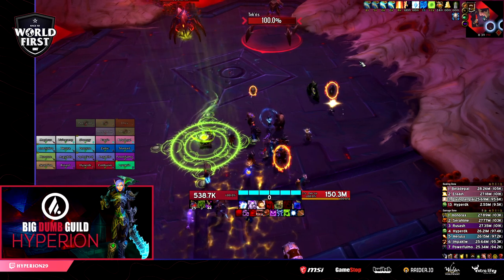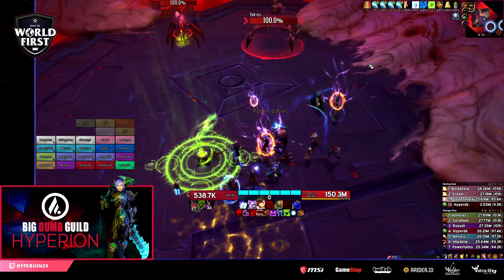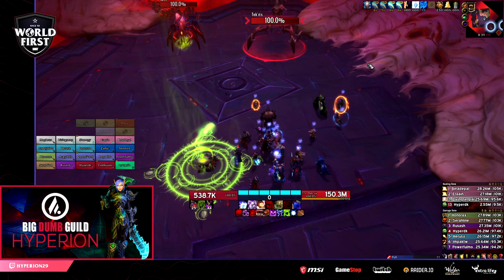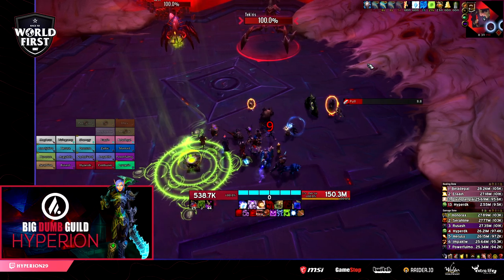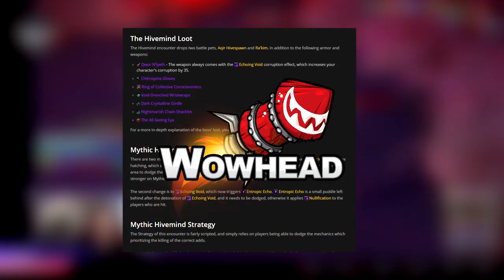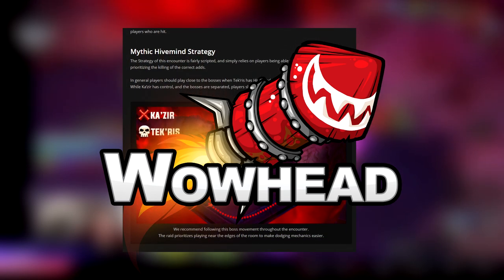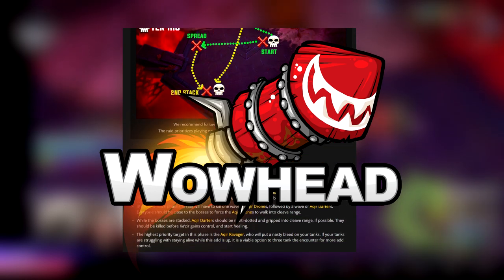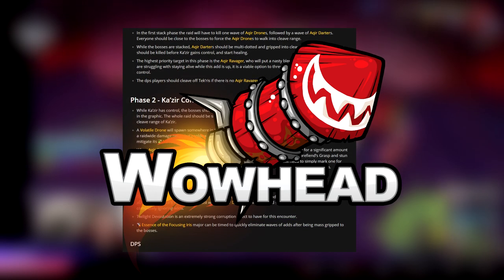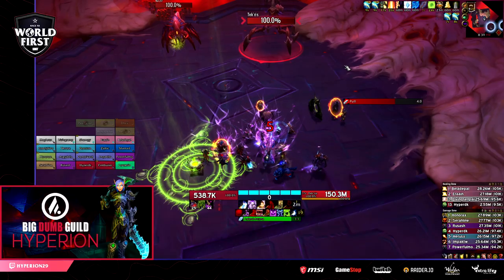Hello everyone, Hyper here, and welcome to the big dumb strats video for Mythic Hive Mind. If you've watched any of our previous guides, you'll know that we cover general strategy, tanking, healing, and DPS. Joining me are Shampy and Losey to explain the healing and tanking sections of this fight. If you prefer to read your guides, you can check out my written version over on Wowhead — the link is in the description and pinned in the comment section, along with timestamps for each section.